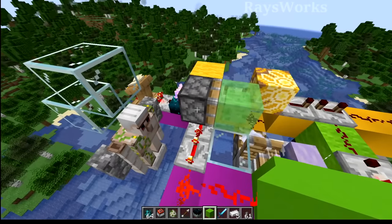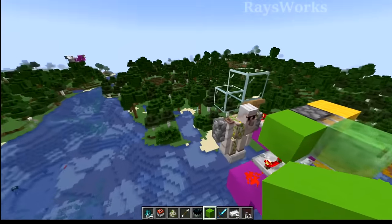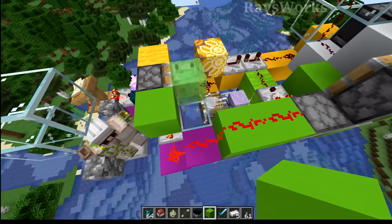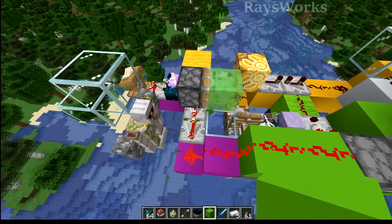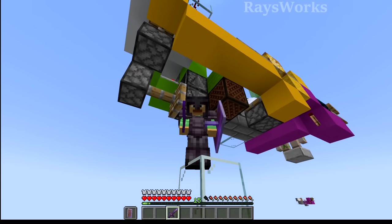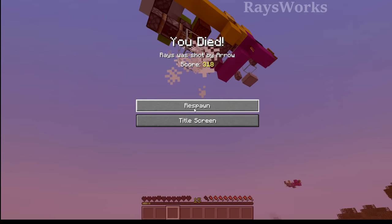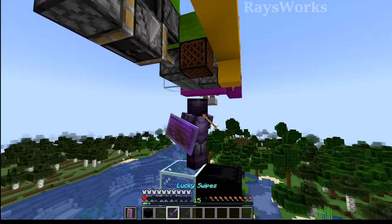To turn it off, just place a block between the Breeze and the Iron Golem, then unload the chunks by either logging off or flying out of render distance. When it's loaded again the Breeze won't see the Golem and won't start attacking until you remove the block. Even a fully decked-out netherite player with protection enchantments can easily be killed with only 40 wind charges, which makes it a great prank to play on your friends.